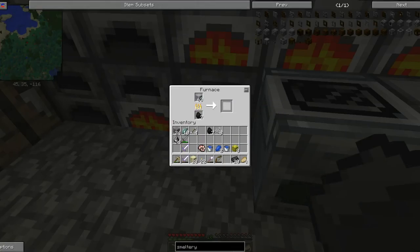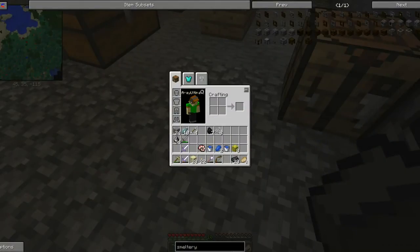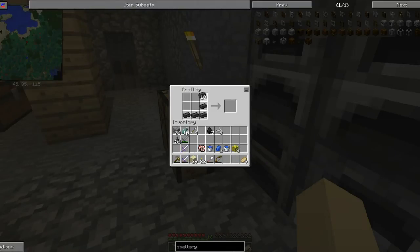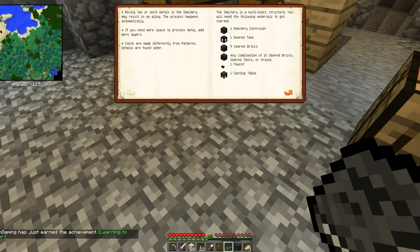I made a buttload of grout. Yeah, just remember — when you make grout, make it in the eight-stack recipe. That's what I've been doing. Smelt to get seared bricks — I can make a smeltery controller right now. Yes, you need multiple blocks — the book will tell you. Oh, I see — mighty smelting: introduction, casting, construction, alloys, recipes. Welcome to — oh my gosh, there's so many things.